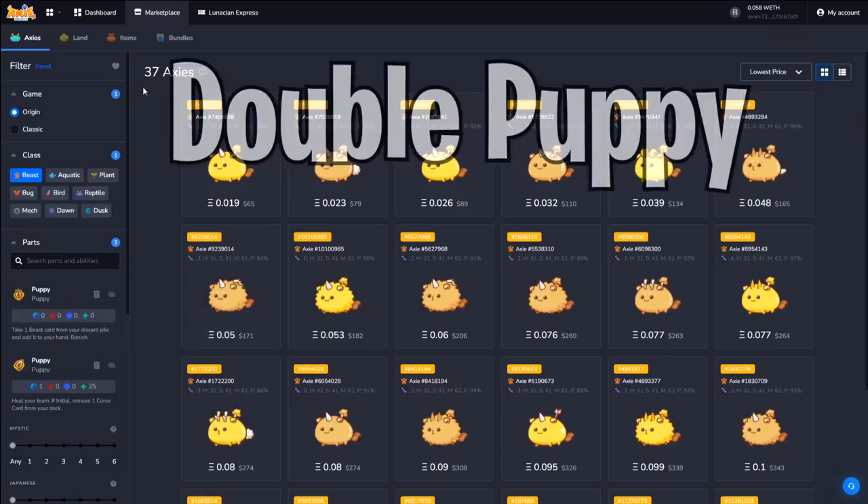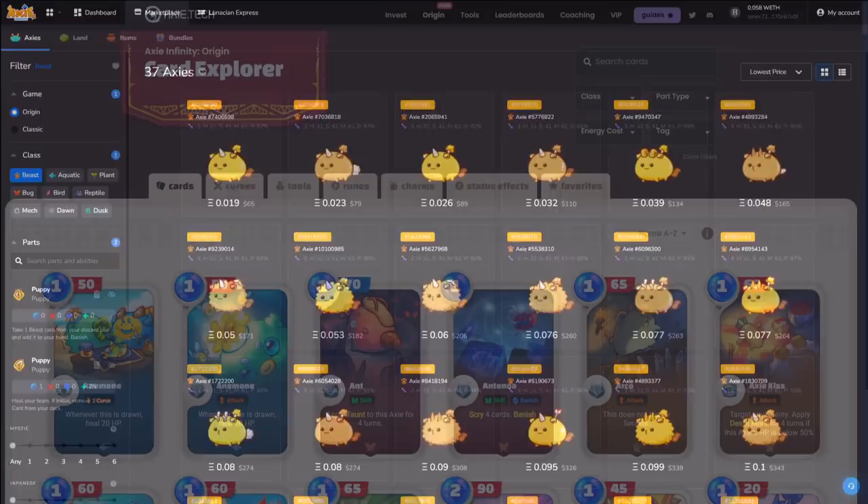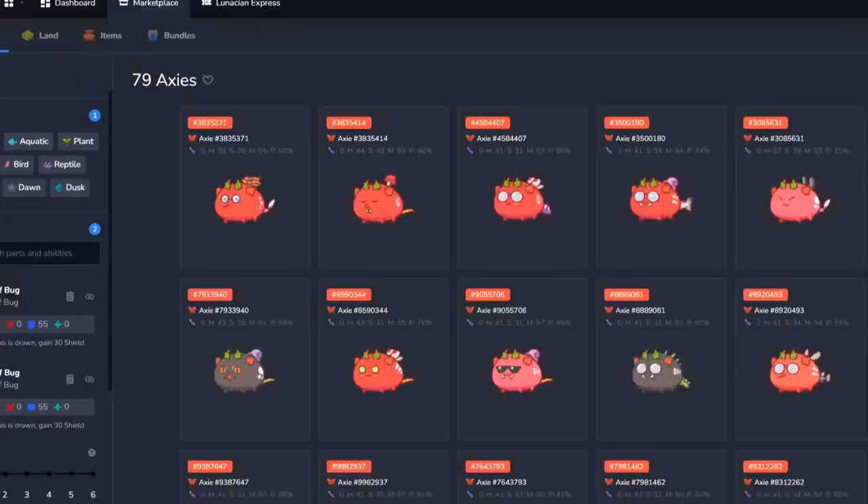There are some eyes and ears combo cards that are very rare, as people did not focus on breeding classes such as Bug, Beast, or even Plant. Speed was all that mattered, so Aqua and Bird eyes and ears are among the most popular. Most zero-cost cards are in the eyes and ears category, with the exception of Nemo and Cottontail, and only 79 Bug Axies have the double leaf Bug combo.